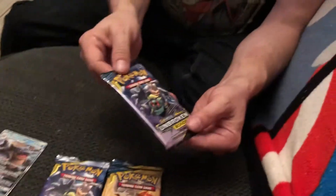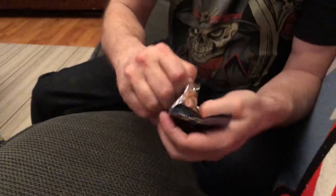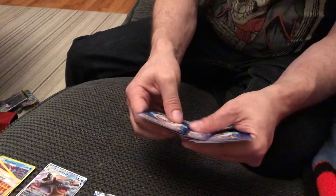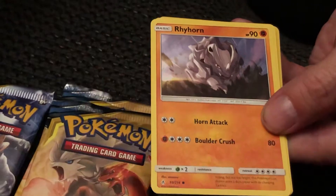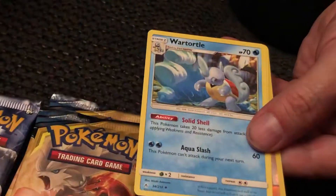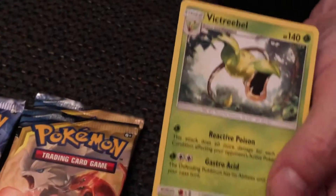I'm going to save the Charizard pack for last, so let's get into the Marshadow pack. I'm going to save this code for after too. Gligar, Spritzee, Doduo, Rhyhorn, Meltan, Rhyhorn, Wartortle, Cleffa. Giovanni's Exile — so we're getting lots of reverse holo trainers, cool. And Victory Bell is our rare.